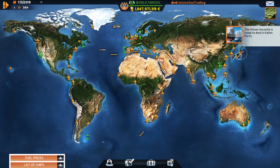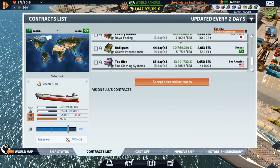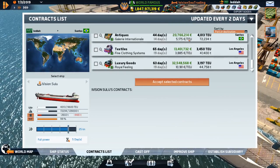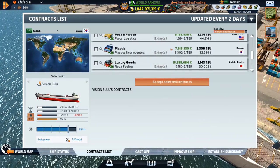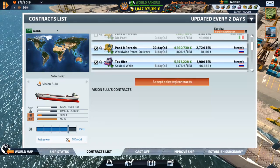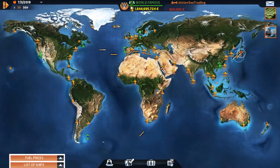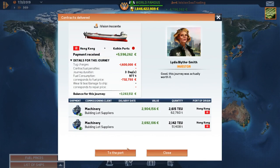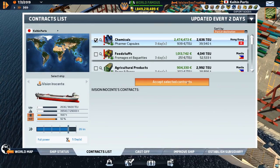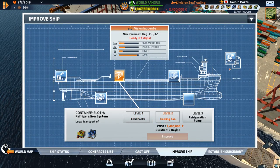The Sulu is ready to go and the Innocente Day is ready to dock. What are we gonna do with you, Mr. Sulu? Santos, Los Angeles would be decent — look at that one. But there's nothing else. Let's just head to Bangkok, that's about 10 million. We'll get some fuel and cast off. Docking the Innocente Day — that was worth it, that was nice.